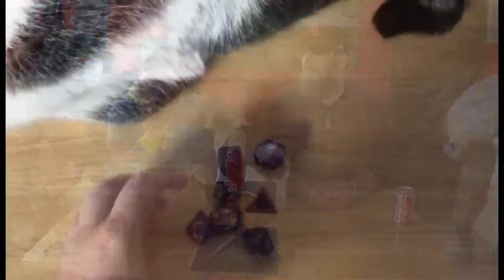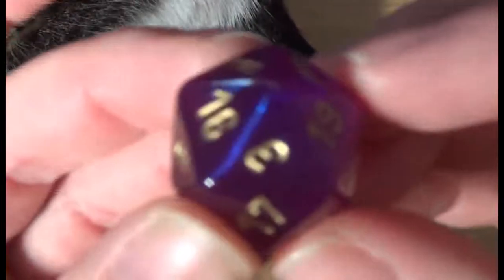First off we got some pretty cool looking dice — royal purple and blue with some gold numbering.